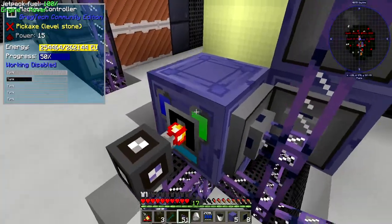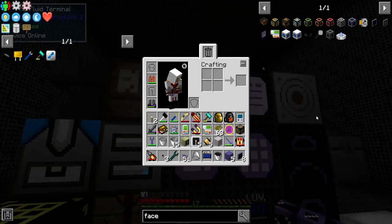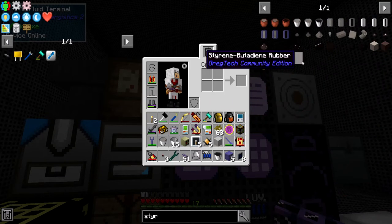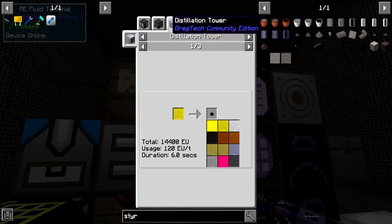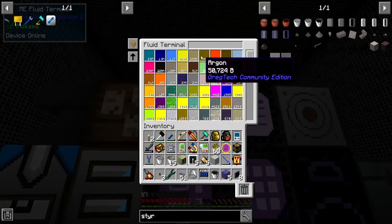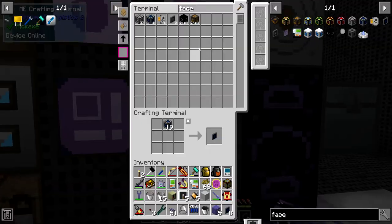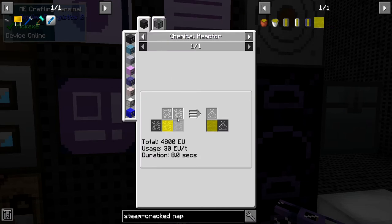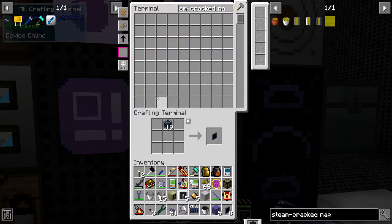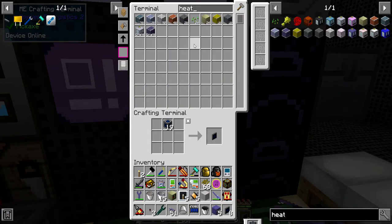Oxygen, styrene, and butadiene — so butadiene is gonna be from the steam-cracked naphtha. So steam-cracked naphtha. That's going to require a chemical reactor with — what do you know — steam. I don't think we have steam on tap. So heater — I don't have a heater for IV.